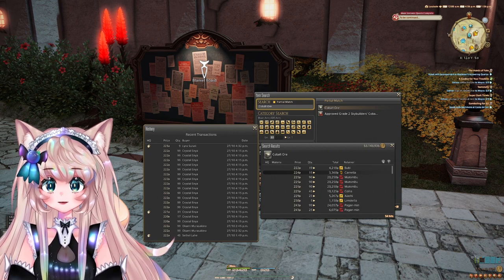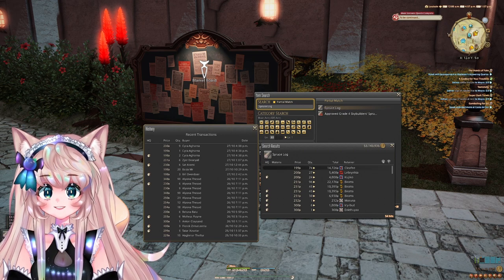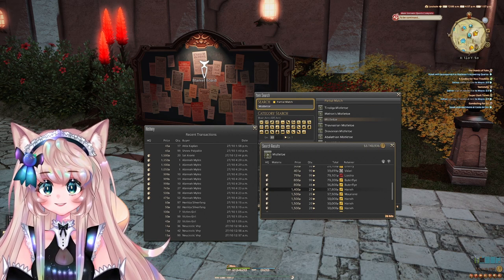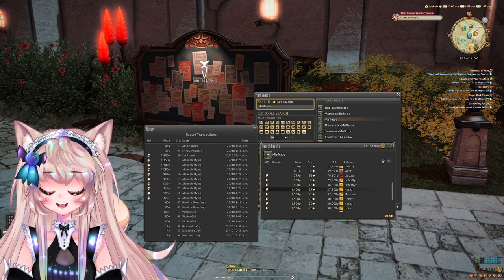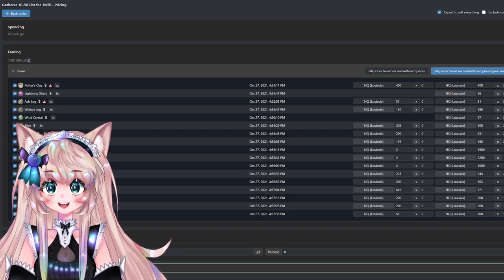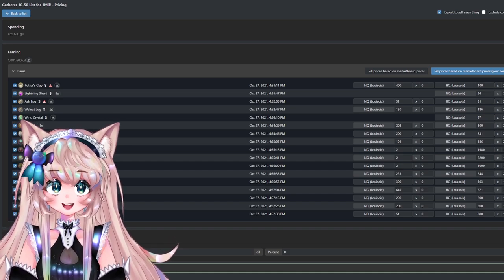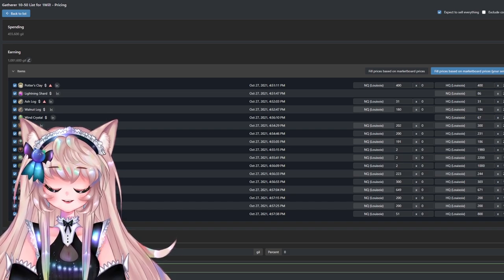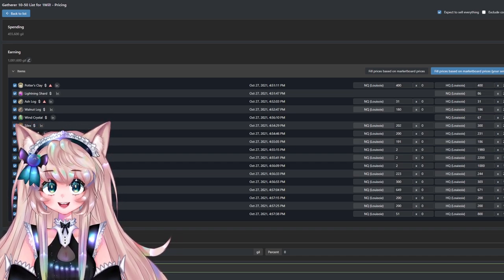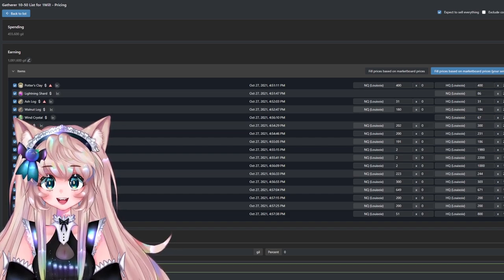For the level 40 to 50 gatherables: cobalt ore, gold ore, dark steel ore, spruce log, rosewood log, and mistletoe — which must be HQ since it is required for the botanist class quest. Here is the full list of gatherables mentioned, and you would earn 1,081,600 gil. It says 400k spending, but you're not actually spending anything to gather these other than cordials and gathering food. This list will net you 1,000,000 gil. The list is in the description below.